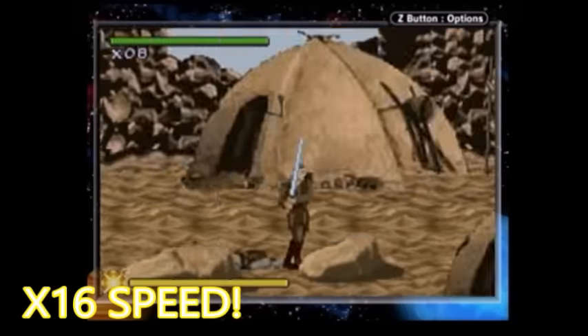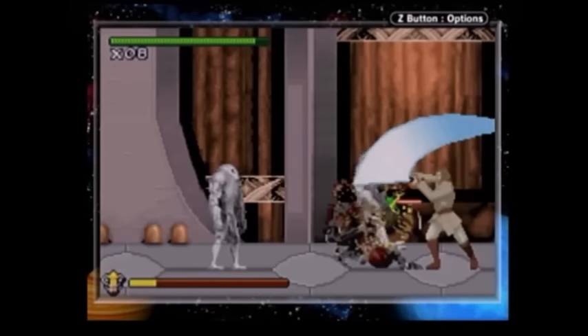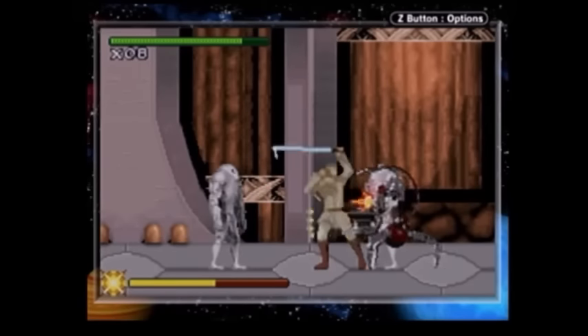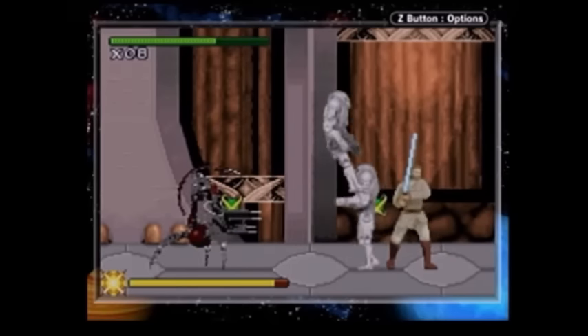At least throw in a hill or something! The controls are stupid. You attack enemies by standing still, holding A, and while still holding the button, moving the control pad in the direction you want to attack. You can't hit anything without stopping dead in your tracks and supergluing yourself to the ground. It's super clunky to play.